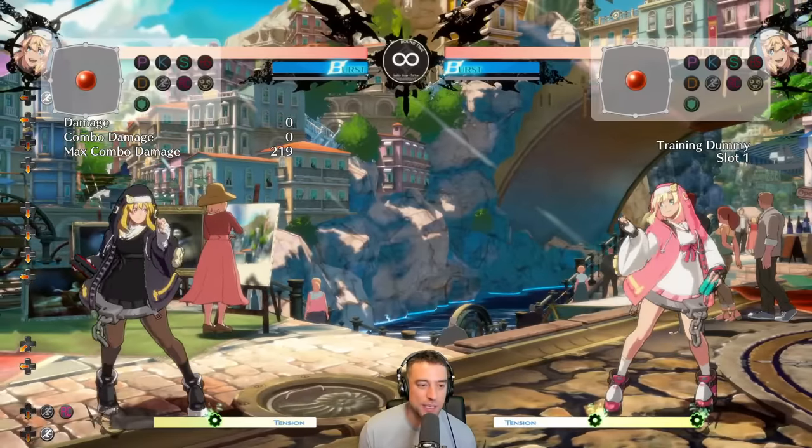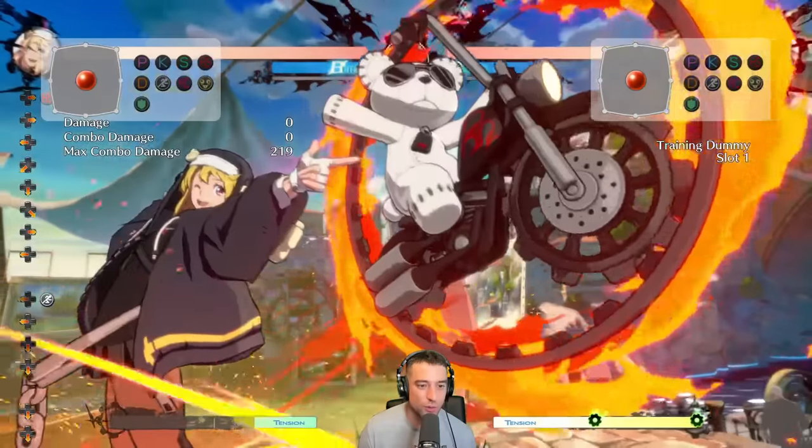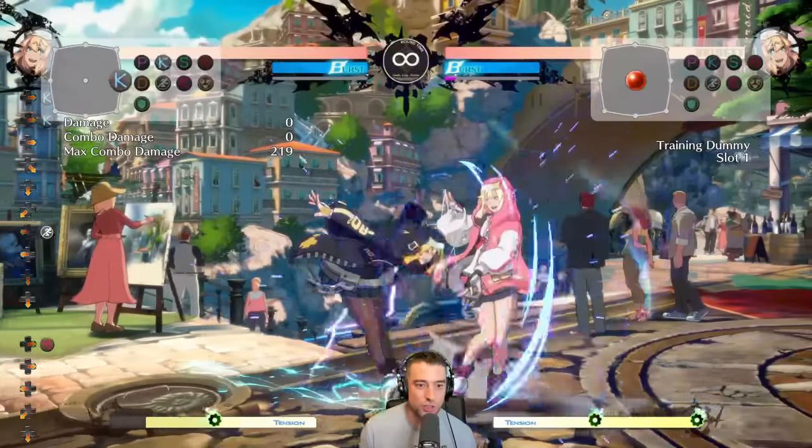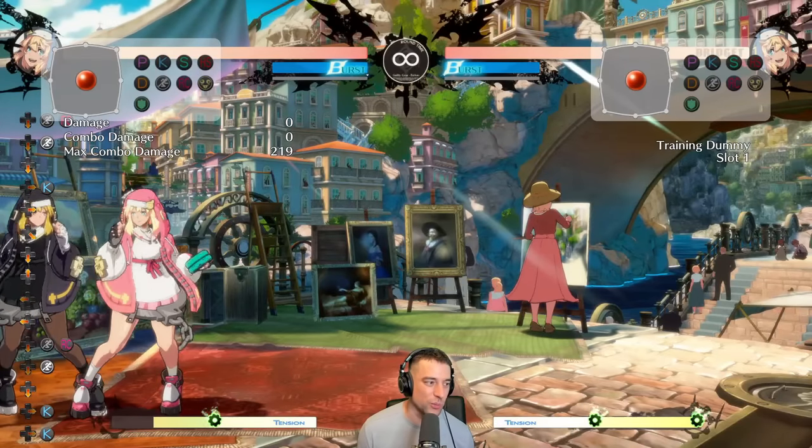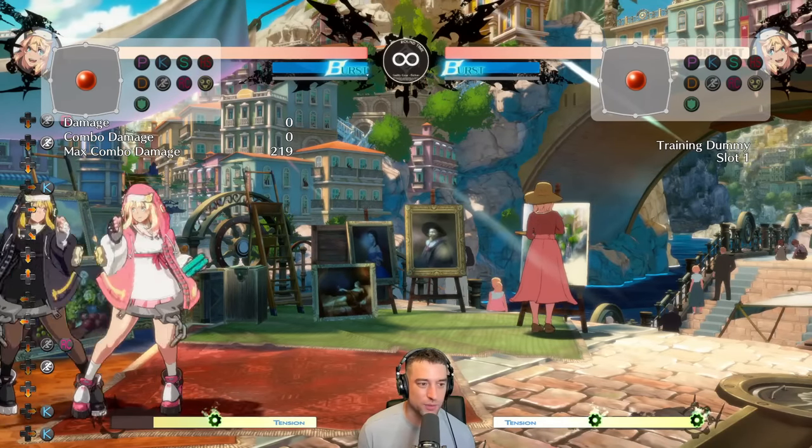If you have meter in neutral, you're either looking for a whiff punish with the H super, or trying to skip neutral with the scooter or bear dive. After those moves on block you can go into more pressure or go into mix, because they're all plus.